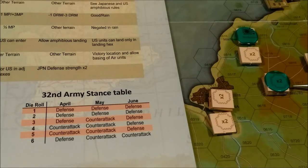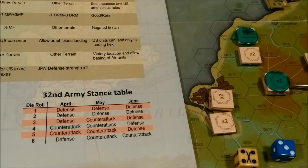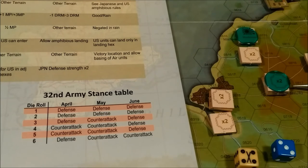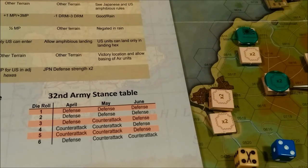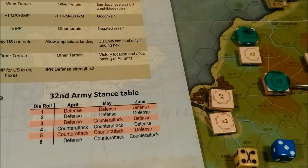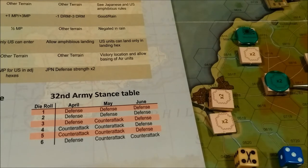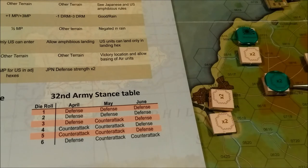I found a couple of dice. The yellow die seems to have come from some other game — I'm not sure what the X means, but it might be from one of my football games. We will use the blue die for the Americans and Marines, and the yellow die for the Japanese player.